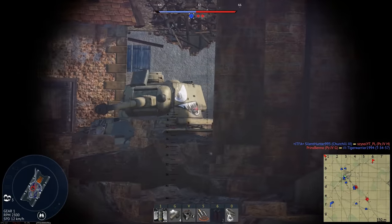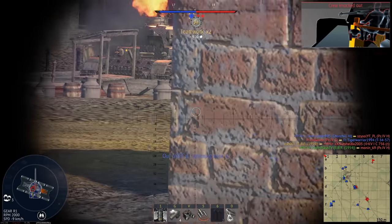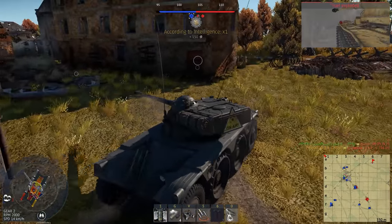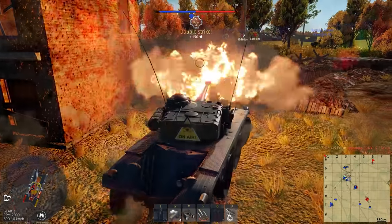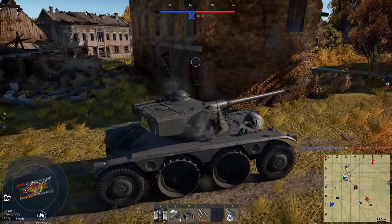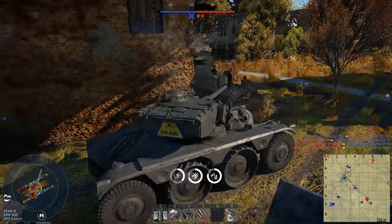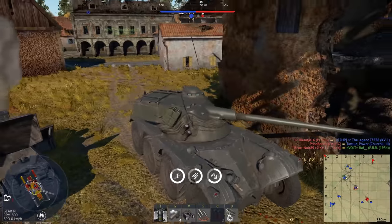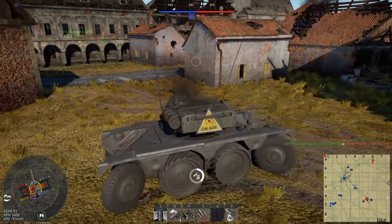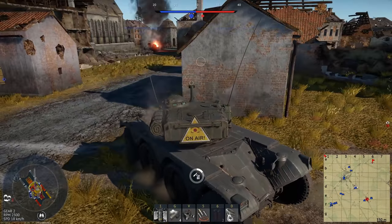Another KV-1 comes straight through — I spot him, he spots me, and I go straight through his lower plate. Justin calls out a couple more tanks, nails them in the cap circle including another KV-1 — that's our third kill. Then an R3 T20 comes rolling out of the bushes; I fire a shot without getting critical damage and a teammate Churchill assists — saving my life. Justin's nailed the whole squad and we push back.